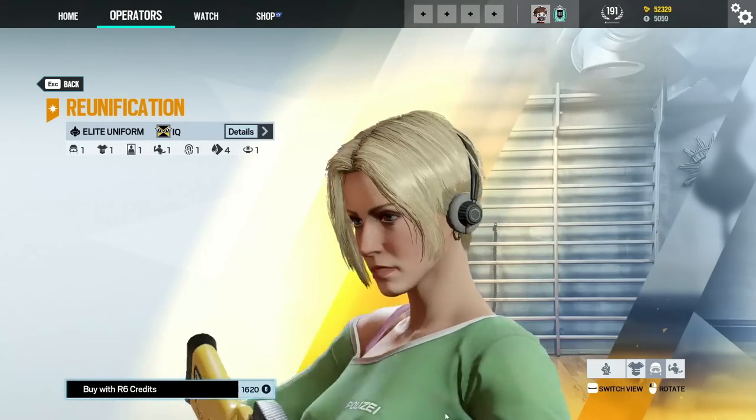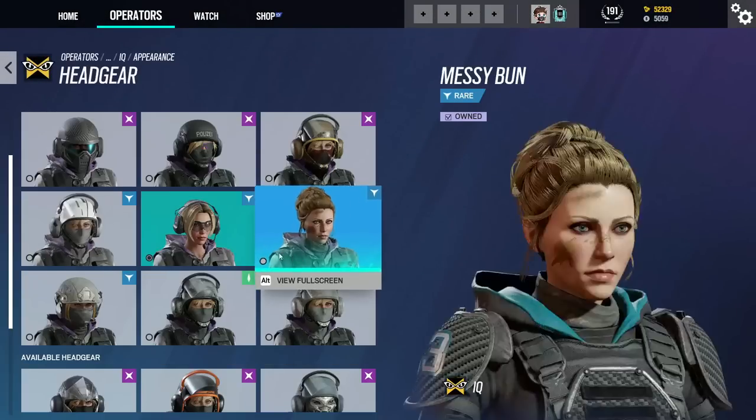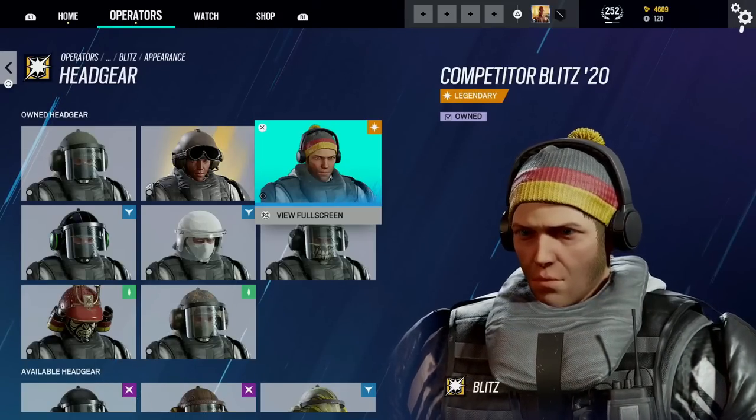Next up we have IQ. As far as I'm aware, she got her face revealed during her elite skin and has a few other skins which include her face as well. Next up we have Blitz — his face was originally revealed in his elite skin and he has a really cool battle pass headgear as well.